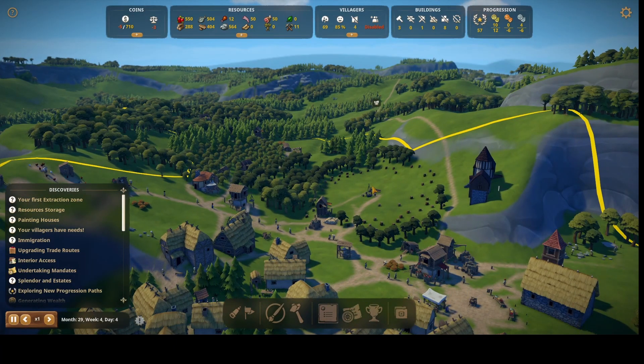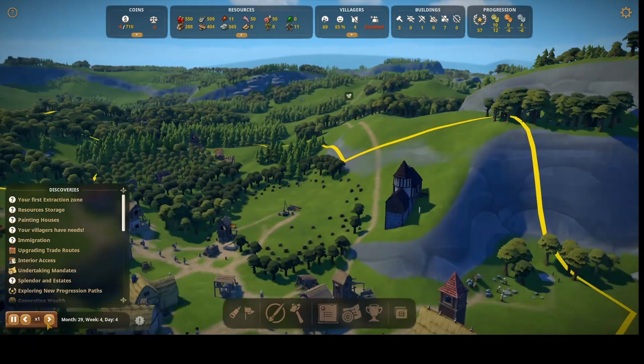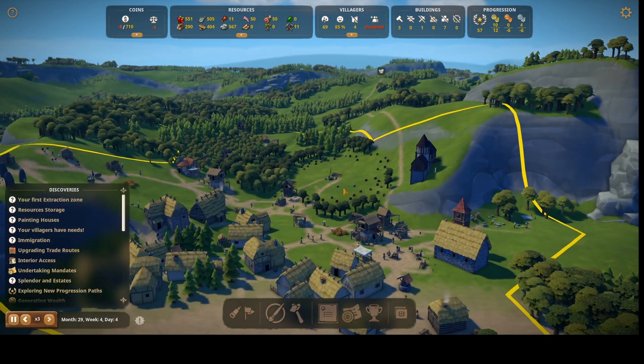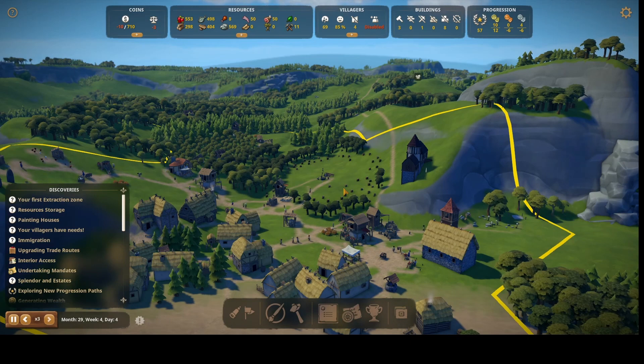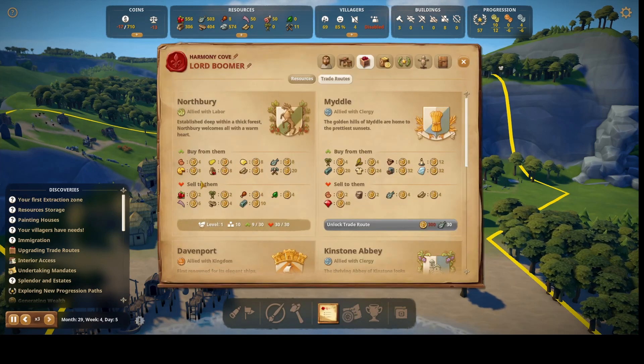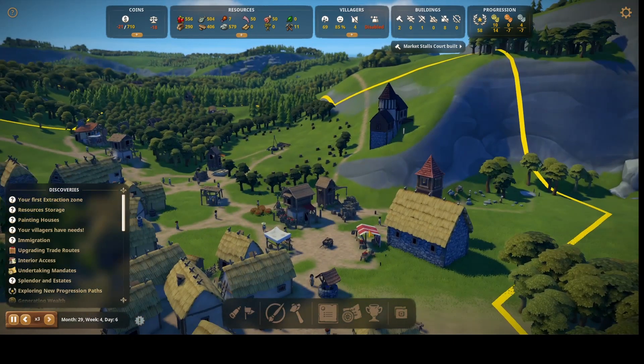I've got a trader coming in now — or maybe he's leaving. I guess I could speed it up. I need to get the wool going so I can start making clothing. A market stock court was finally built — that took forever! Let's see what wonders this one offers: fish, eggs, meat, berries. We'll keep that and they'll start building it now.